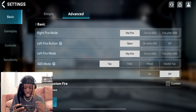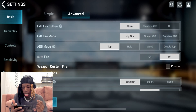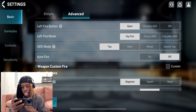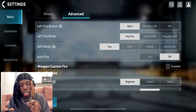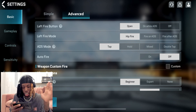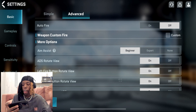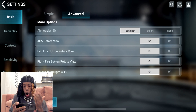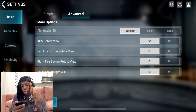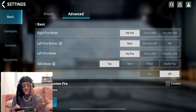Hip-fire on, open left fire mode on, hip-fire ADS on tap — because I'm a tap even when I'm on tablet, but this is for my phone, the iPhone 11. Auto fire is off. If you play with auto fire, you're trash — it doesn't do anything. Aim assist on Beginner. I'll make a video about aim assist Expert another day. ADS rotate view on, left fire button rotate view on, right fire button view on, reload interrupts ADS on. I'm using Advanced mode, as you can see at the top right.